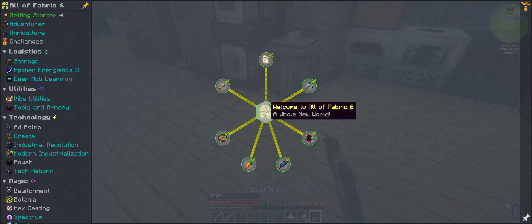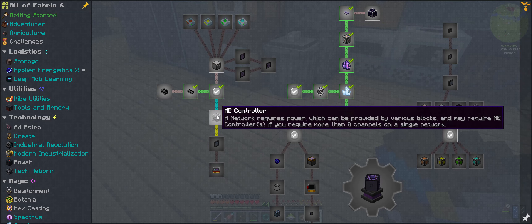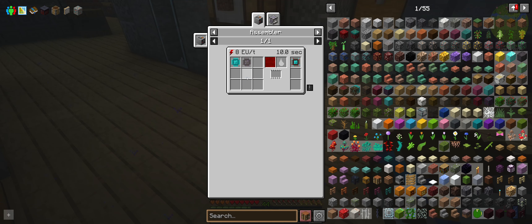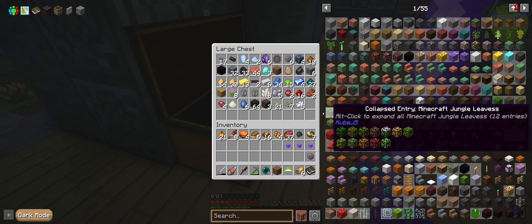So what are we going to actually be crafting today? Looking at our quest log, I started to make some smart cable, but the first thing we're going for is the ME controller — the heart of the network. It's the thing we need to supply power to and all things will feed through the controller. You can have multiple controllers; we're only making one right now. The engineering processor is the kind of crazy thing we need to make. Now that we have the inscriber, we're going to need a printed silicon and an engineering circuit — we have both.